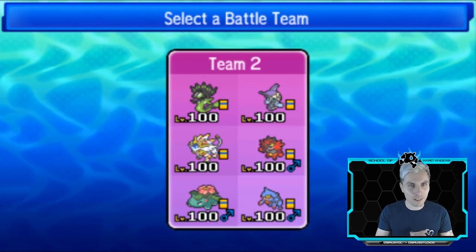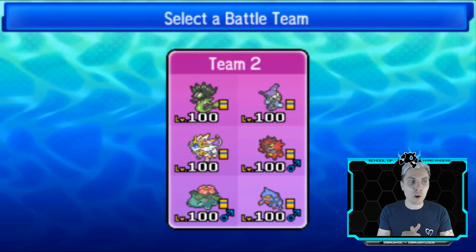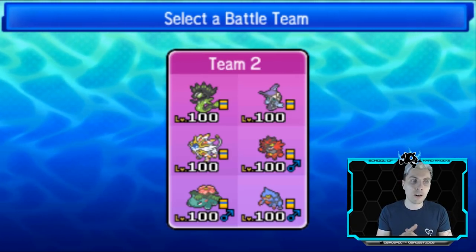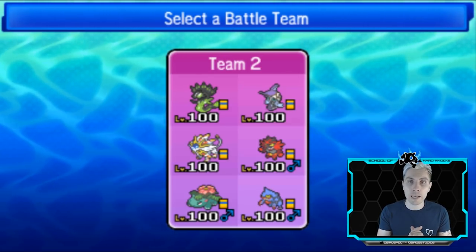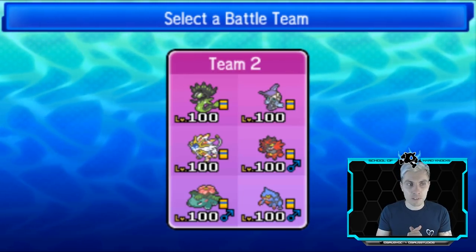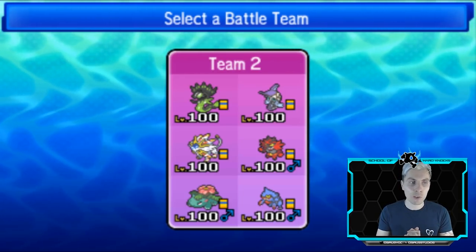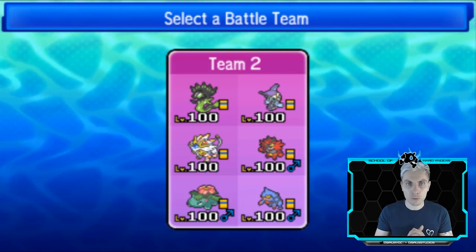I was going to say Crobat there, but it's not a Crobat - it's Toxicroak. Just to recap, we've got the Misty Seed on Zygarde, the Berry on Fini, and the Psychinium-Z on Solgaleo, just as a little bit of a variation on the standard Solgaleo-Z, which we might end up changing to. We've got Incineroar with the Bulky Berry, Figy Berry, and Venusaur.